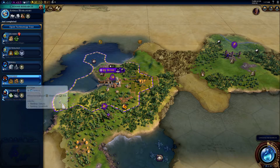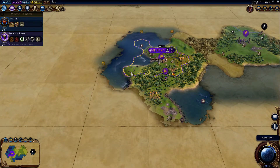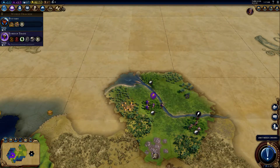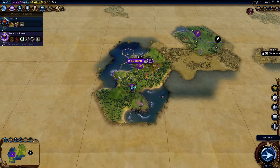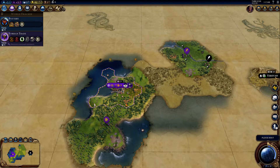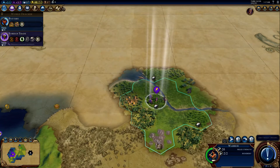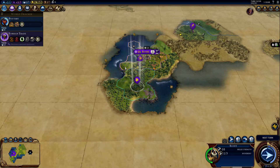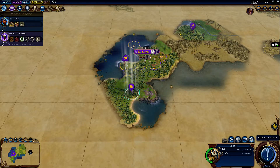I've got this on quick mode because if anyone knows anything about these games, they are incredibly long. Even on quick mode, it's like 10 plus hours, probably more, to finish a game. And I don't want it to last too obnoxiously long. But we've got a city state right here — basically they're just a single city, not really trying to win, they just kind of exist. And you get envoys throughout the game that you can send there to get nice little buffs for your empire.